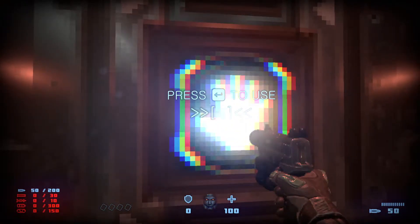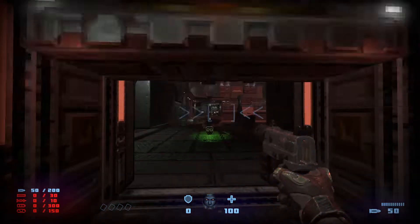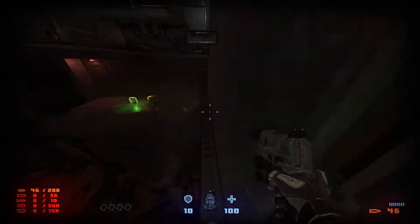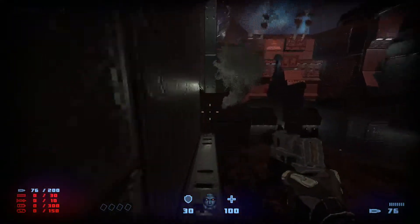Pick up the weapon and the ammo. Through this door there are going to be two skullfish that will spawn in. Right off the bat when you go under the floor, the first secret.